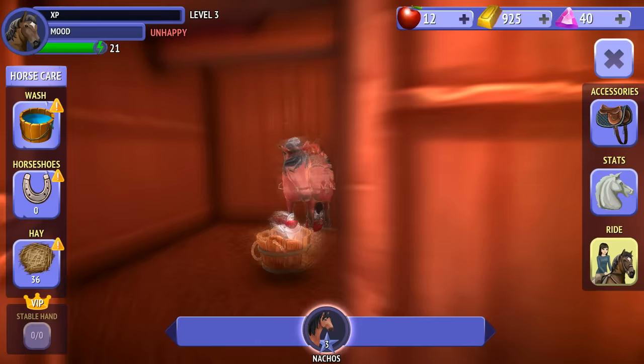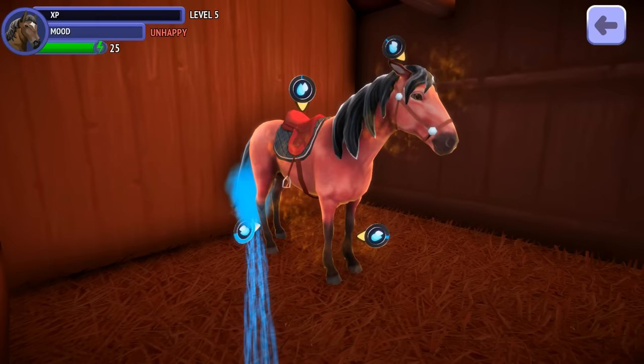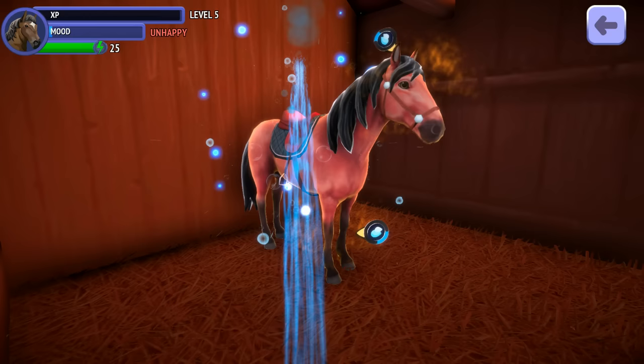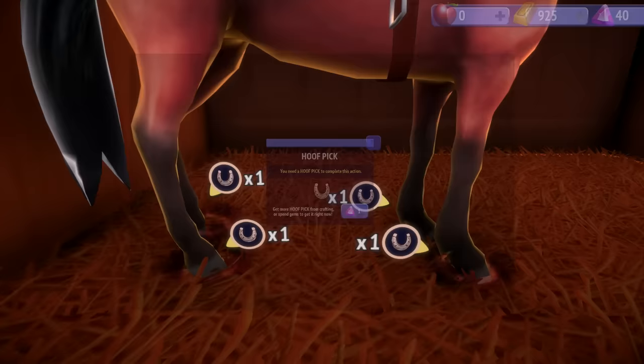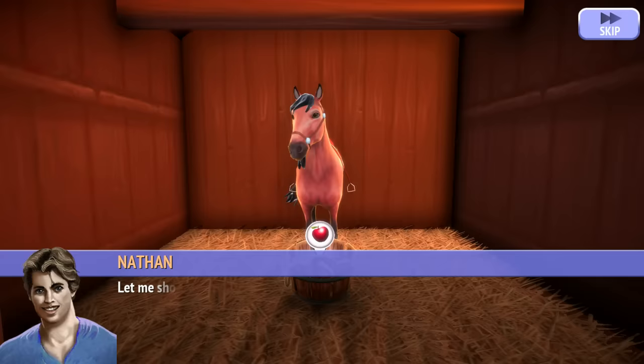The stirrups look like triangle musical instruments. Is there anything else I can feed my horse other than apples? Let's just throw water on the horse — what am I doing? Nachos doesn't like the water. Why isn't the circle filling up? Oh, because I'm supposed to aim it on the horse, not the circle. Oh my goodness, this is crazy.